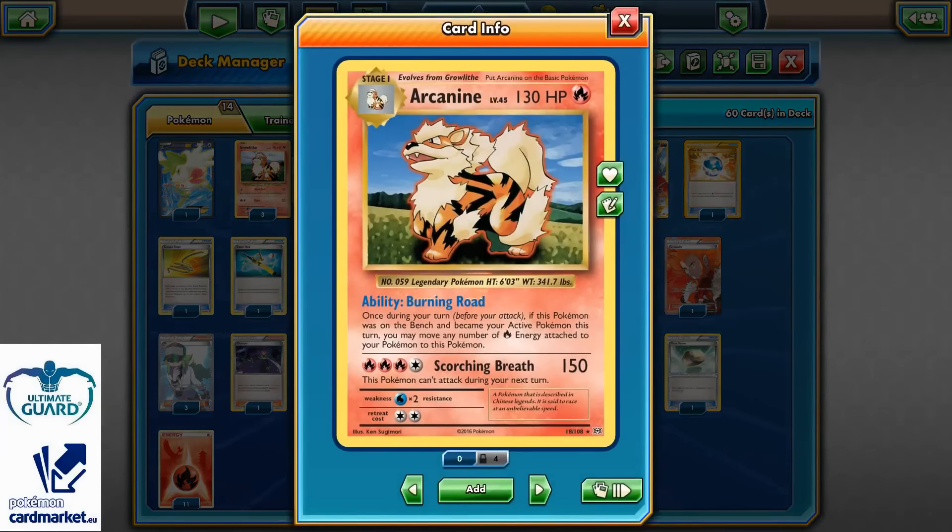One quick note: when you get knocked out — when you put your Arcanine from the bench to your active position, you can't use Burning Road. So that's a disadvantage, but still a very, very good card.